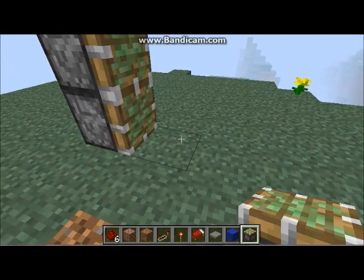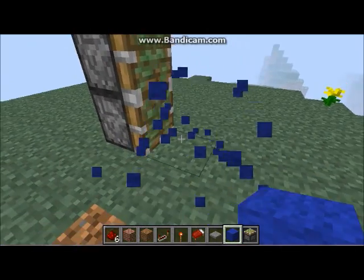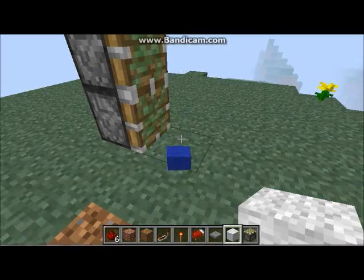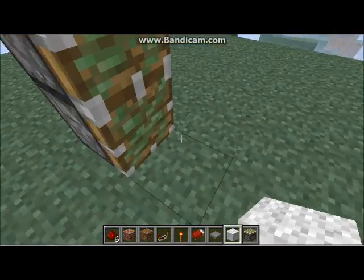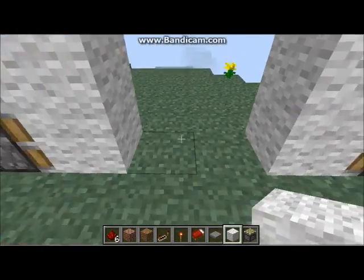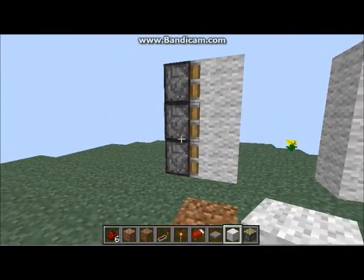Now what you want to do is attach what you want as the door material. I'm going to use white wool because I like all the pretty colours they make — it makes me happy. So you've got it like that; at the moment you should have that setup.